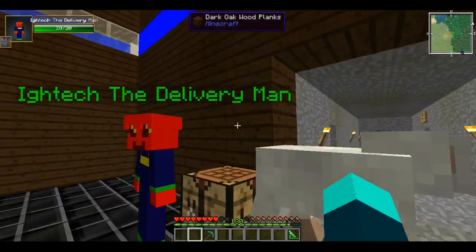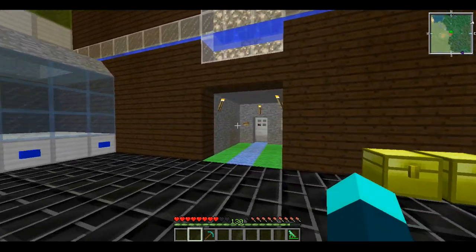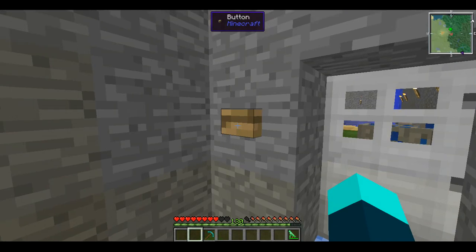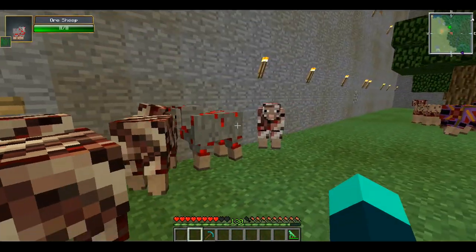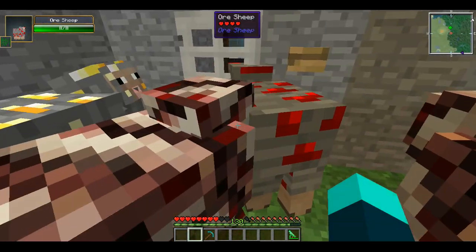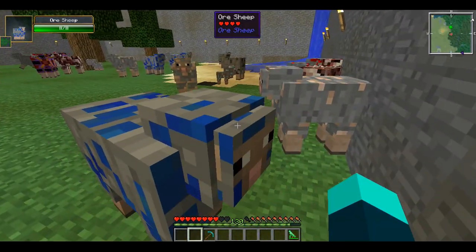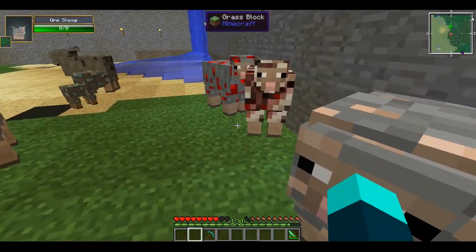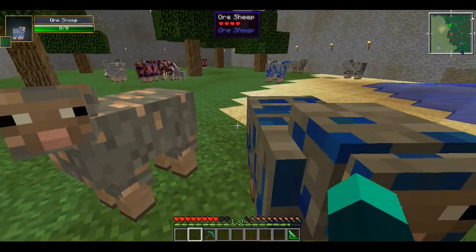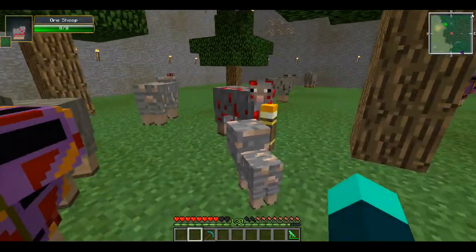So he decided to use sheep for an experiment. In here he has spliced DNA of many different sheep with ores. We have Nether Ore Sheep, Redstone Sheep, Baby Diamond Sheep, Gold Sheep, Lapis Lazuli Sheep, Iron Sheep, Quartz Sheep, Coal Sheep, Lapis Sheep — I don't even know what that is, but it looks cool.